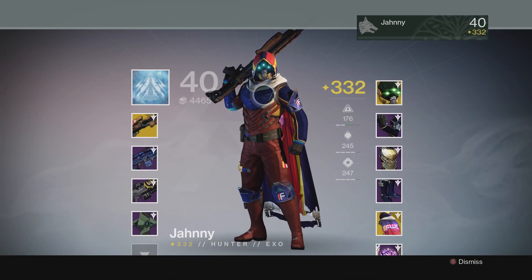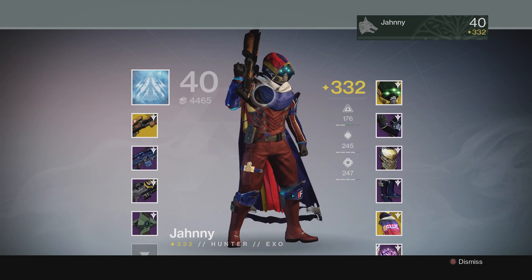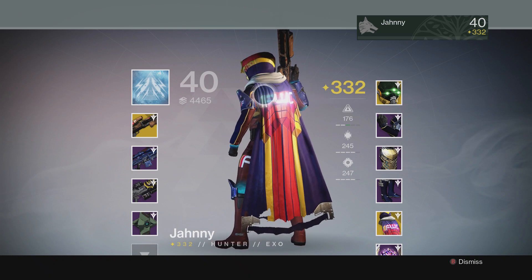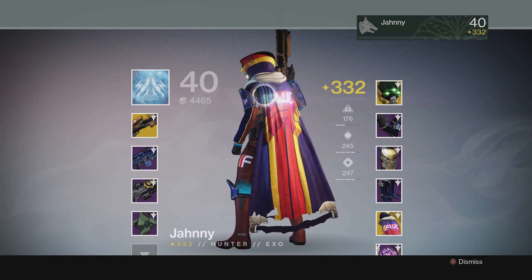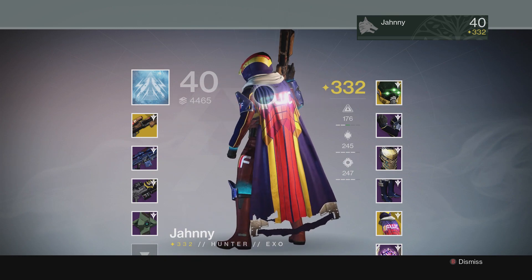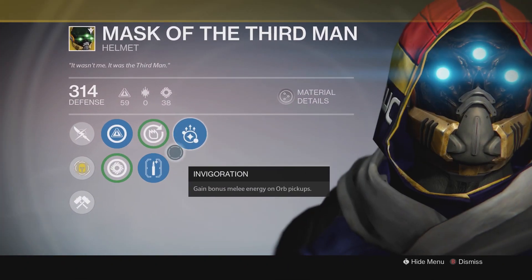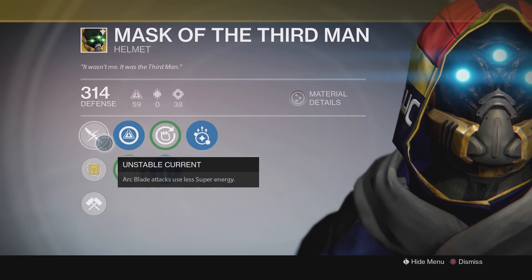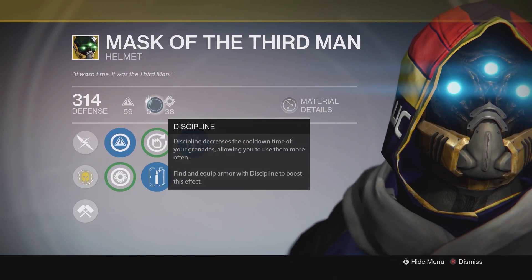You should buy the Mask of the Third Man because of the recent nerf to Blade Dancer — arc attacks cost a lot more energy than they used to, especially if you miss an arc blade attack. It'll help you out a lot with that. The rolls aren't too good with Hands-On, Second Thoughts, and Innervation, but you could probably buy Glass Needles from Xur to reset the rolls. It also has Intellect going up to 73, which could be good if you're looking for an Intellect build.